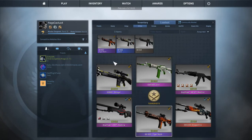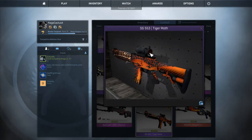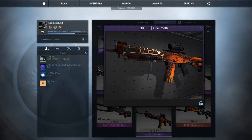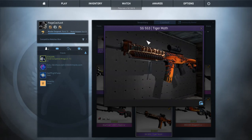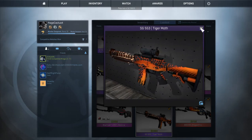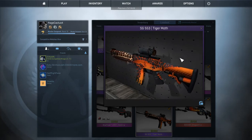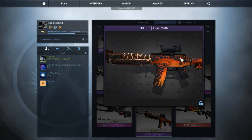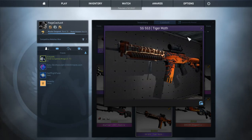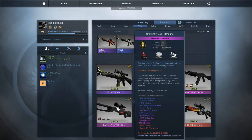For the SG 553 I have the Tiger Moth. It looks really cool, but there's something about it I don't like. I wish there was a cooler SG 553 — I know there's the Bulldozer and stuff but that's not really cool looking either. The problem is this one looks cool but people see it and think 'oh that's a cheap gun.' Other than that it's beautiful.